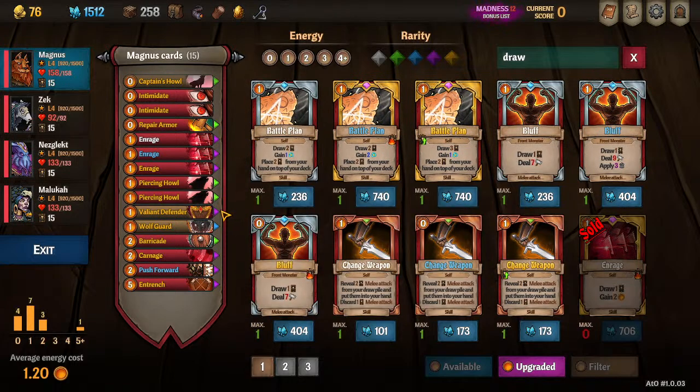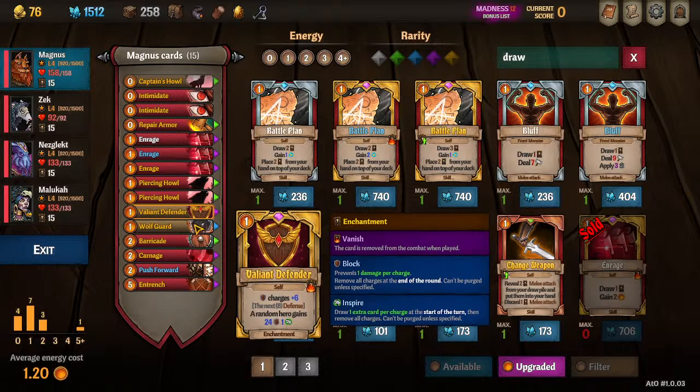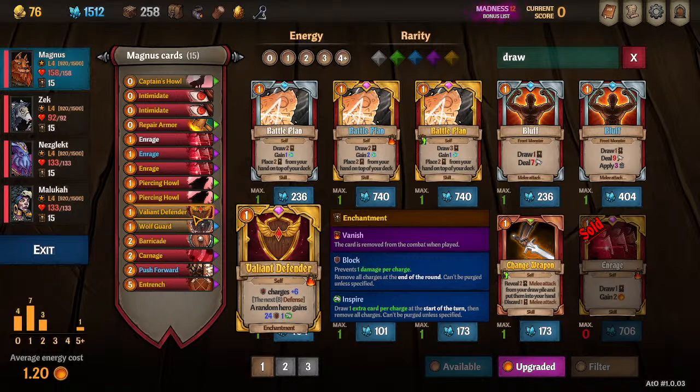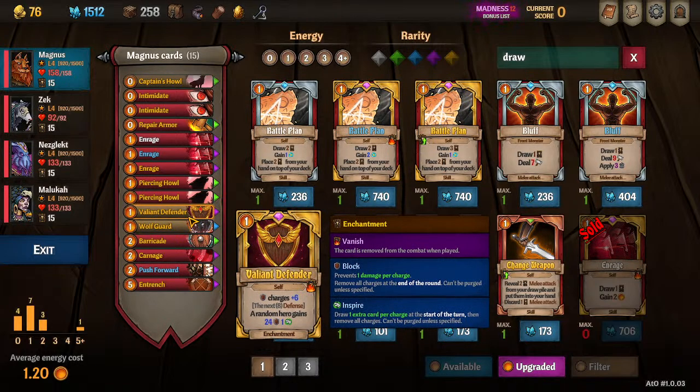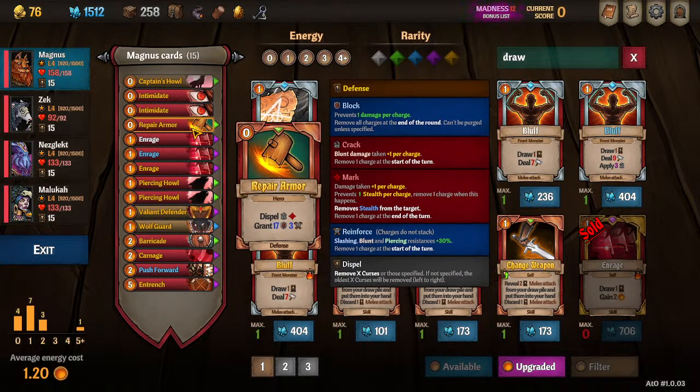Enrages can counter that energy cost out somewhat, so Battle Plan is hit or miss. The idea is you want to get Valiant Defender out as soon as possible so you can play defense cards to give your team Inspire. Defense cards should hopefully cost one less — Barricade should be one, Push Forward should be one, Entrench should be four. You'll play one or two of these, throw in a Repair Armor, and that gives your team lots of Inspire. You'll also play Howls to get the enemy team to max Vulnerable so your team's doing more damage. It's going to be very energy-heavy depending on what you draw. Sometimes people don't run Entrench just because it costs too much energy, and that's why I normally don't run Battle Plan either. But it is a decent card — try it at least once.